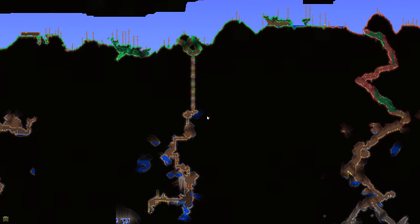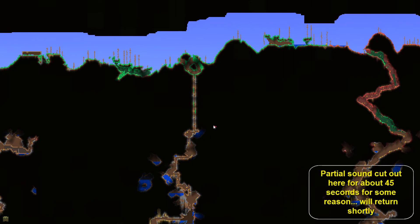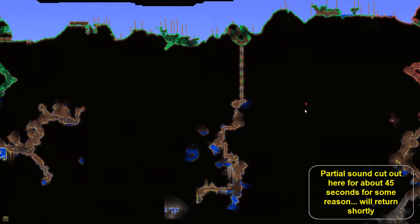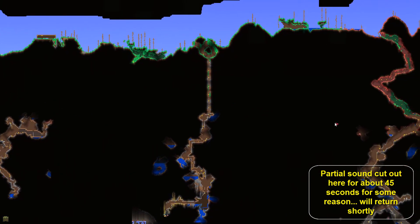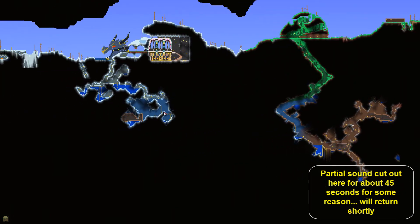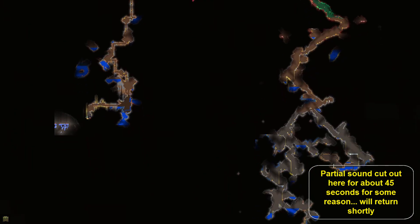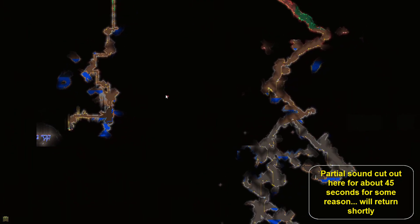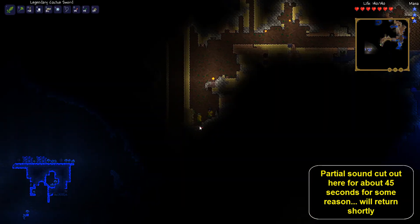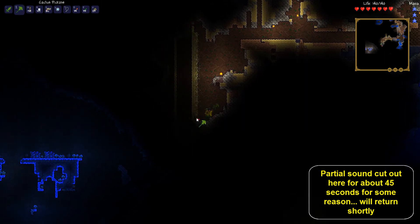We need stuff — we need material to get better armor and better weapons. We figured there had to be a cave system down here, so we just kind of dug straight down. In previous episodes you saw us explore the ice caves over here, and sort of a forest thing on the right — the crimson kind of led into a forest. Now we're here, figured right in the center would be a good place to go.